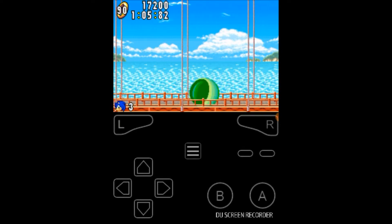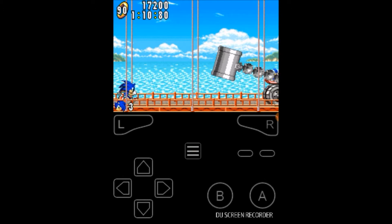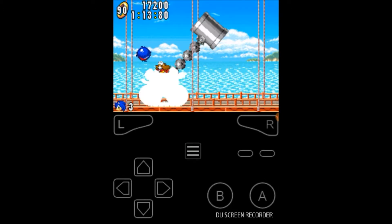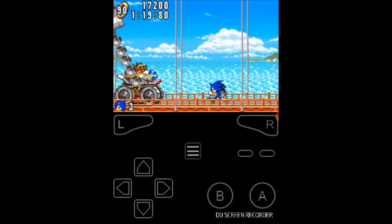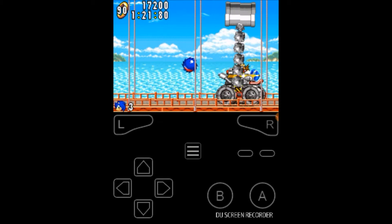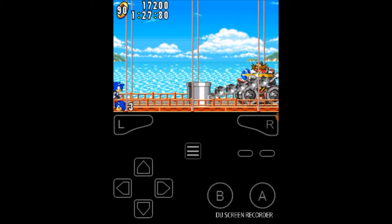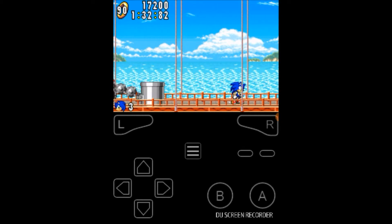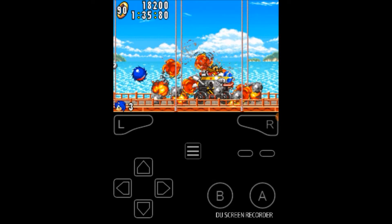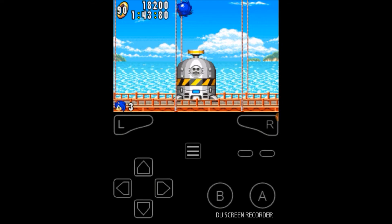We're battling Dr. Eggman this time, not Dr. Robotnik. One of Sonic's abilities is the Insta Shield, which is actually really good. If you land on Dr. Eggman and press A for the Insta Shield, you do about 1.5% more damage or something like that — as I've read online, you do more damage with the Insta Shield and you beat him faster. So if you want to go for a speed run, using Sonic and doing the Insta Shield definitely helps a lot — I do recommend it.